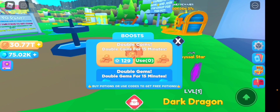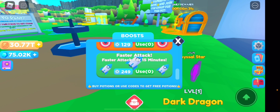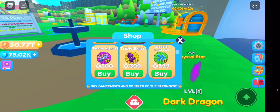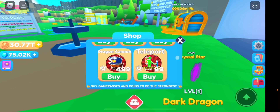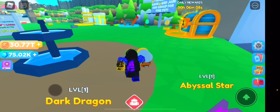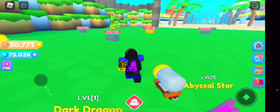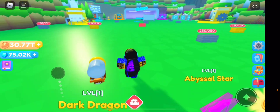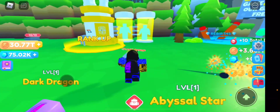There are also passes and boosts. There are some codes for them — I'll release a dedicated code video soon. In the shop you have double coins, double gems, double damage, faster attack, triple X, dragon cannon, and teleport. I haven't bought any passes yet; I might buy teleport depending on how much I end up playing this game.